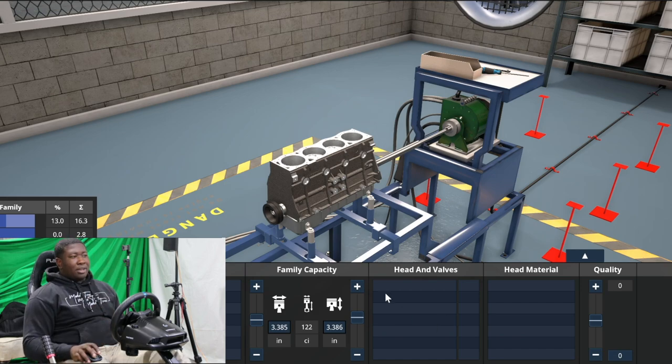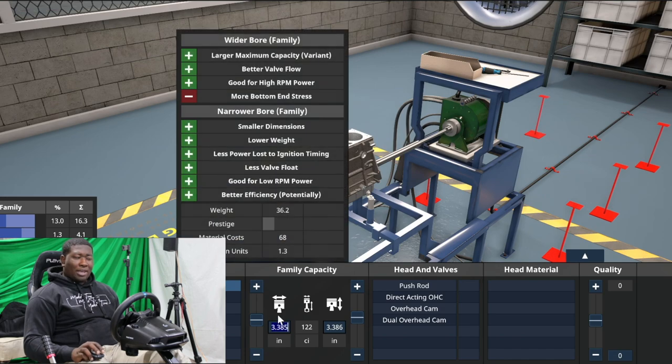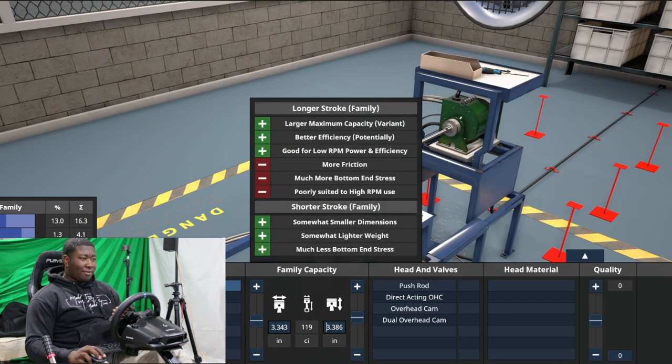All right, so we started off with an inline four. We have a cast iron block. The bore — which is the size of the piston — is 3.346 inches. We'll type that in and go over to the stroke. The stroke should be 3.46457.